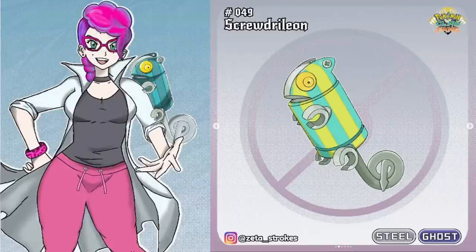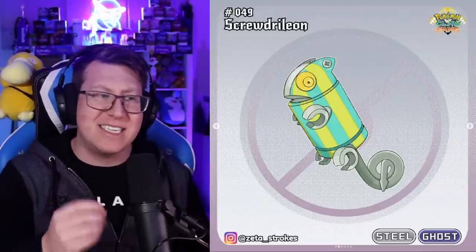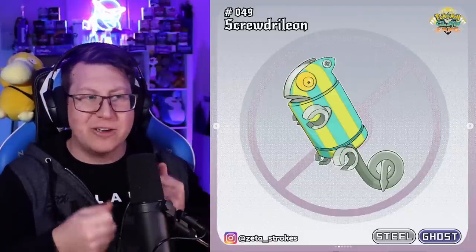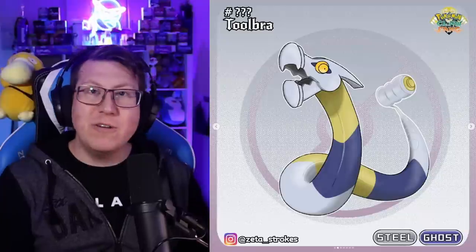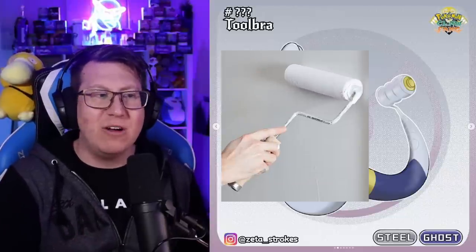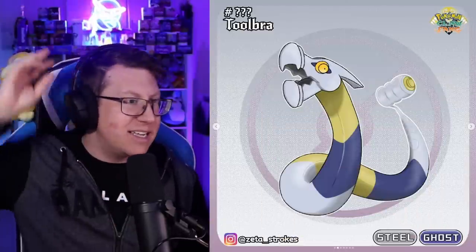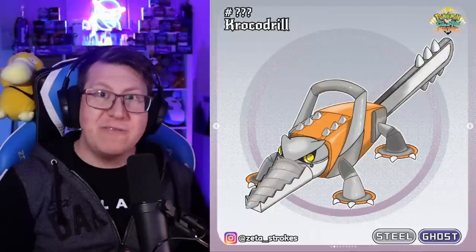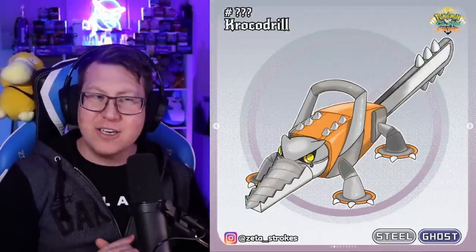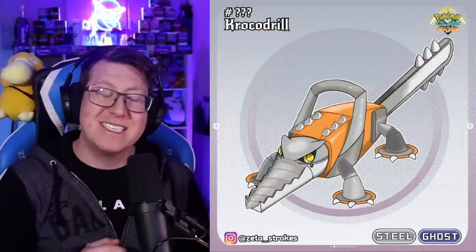This is the Pokemon you might have seen on the professor's shoulder — Scroodrillion, a steel and ghost type. It's a chameleon that disguises itself as a multi-tool, with a screwdriver end to its tail and features of a pocket knife. It evolves into Toolbra, which is a snake combining lots of tools — the tail looks like a paint roller and the face is like a hammer. Finally, it evolves into Crocodrill, which looks very much like a chainsaw, with lots of spikes, a chainsaw handle on top, and massive metallic jaws.